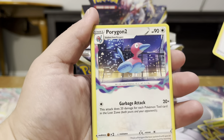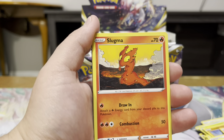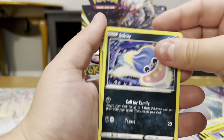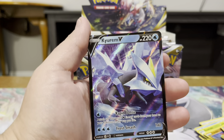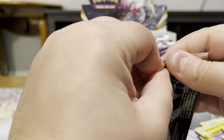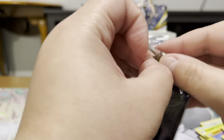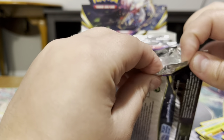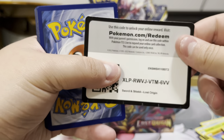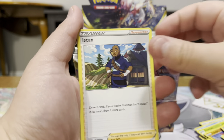Energy, Bronzong, Colress's Experiment — I never remember how to pronounce his name and I keep mixing up the letters. Abomasnow, Clefairy, Roselia, Porygon, Inkay, Silcoon Reverse, and Kirlia V. Now this first box I'm opening — because there's going to be at least one more box opening for this set on my channel — I'm just going to go through each card individually, and then the second one I will speed things up a little bit, so y'all don't have to sit through a half-hour or 45-minute video, because I know not everybody enjoys that.